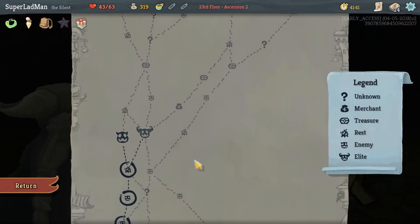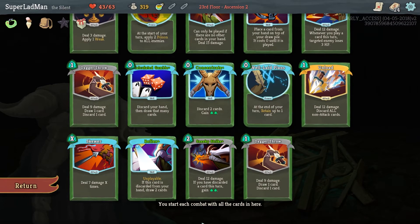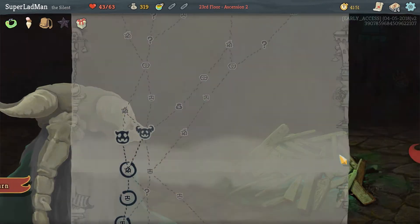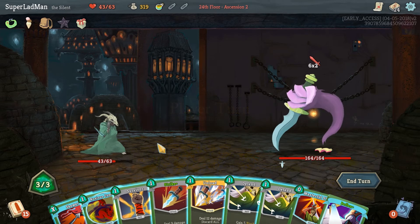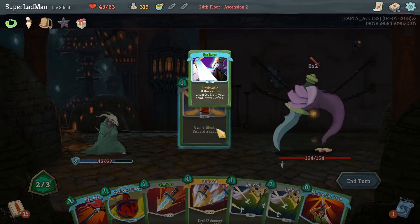I should have checked — sneaky strike is already upgraded, isn't it? We can also set it up as well, which means we net energy. Combo — okay, we're definitely taking on the elite because we have Black Star. Survivor discards reflex, draw two cards. I don't want to take damage here if I can help it. Survivor discard reflex, draw two — it's real bad.